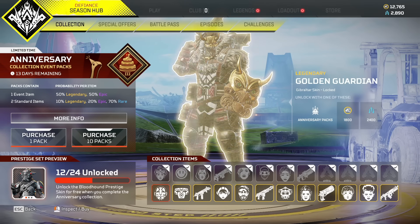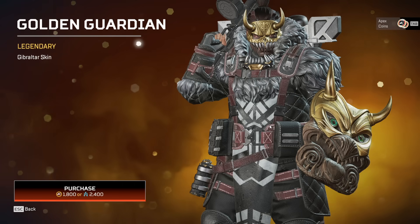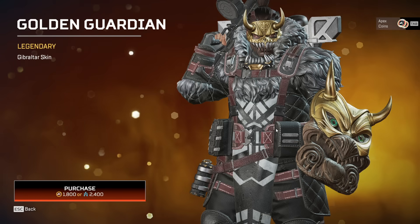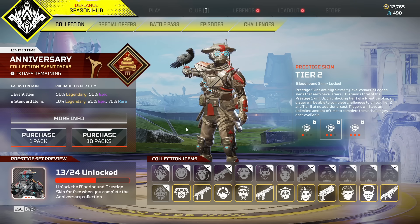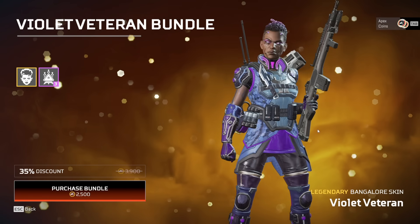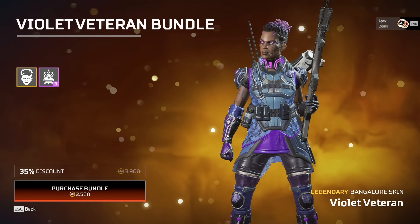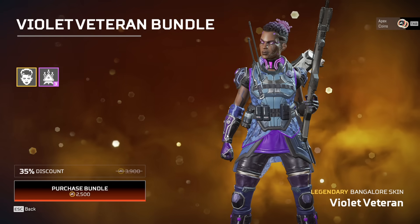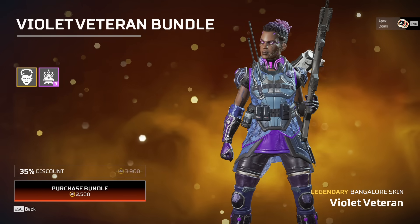Now going into the legendaries — I have enough crafting to buy one more legendary. The Golden Guardian Gibraltar skin is an actual chad of a skin. If you see a Gibby rocking this, you know you're about to get absolutely wrecked. I got 13 packs for free basically. Let's go to the special offers — we'll start with the Bangalore one. The Bangalore bundle pairs up with Valkyrie and Loba's skin.